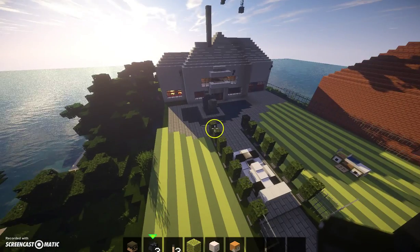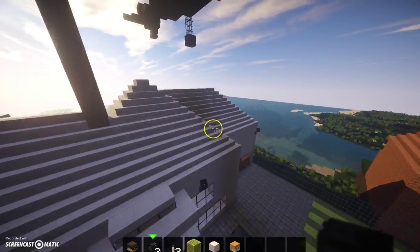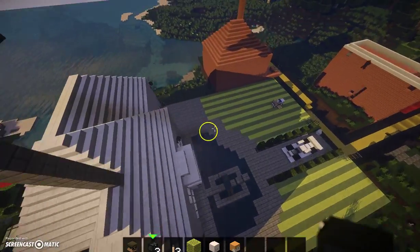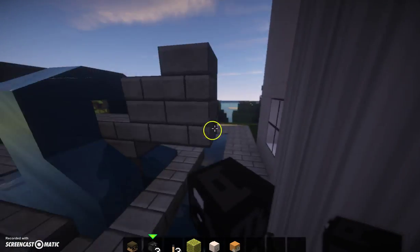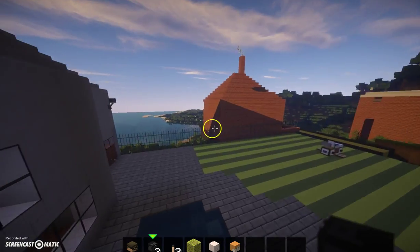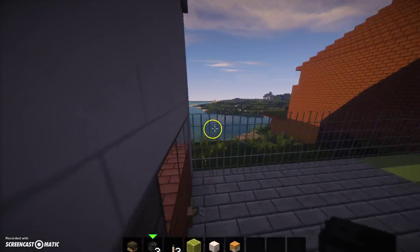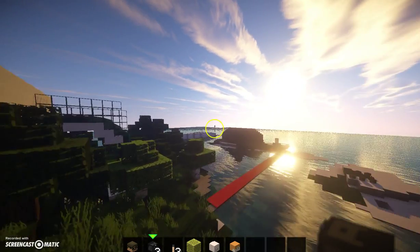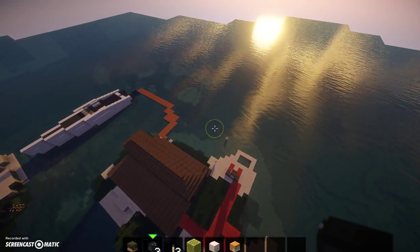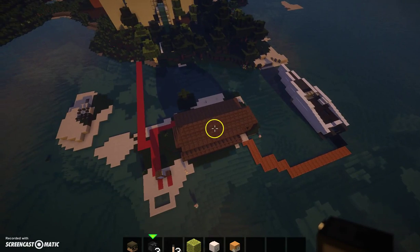Hello, and today I will be doing a Minecraft tutorial around my epic mansion. I have these player heads out here acting as security cameras. I have my garage there and around the outside it looks like this — I built this yesterday. It took me a while but I did get there.